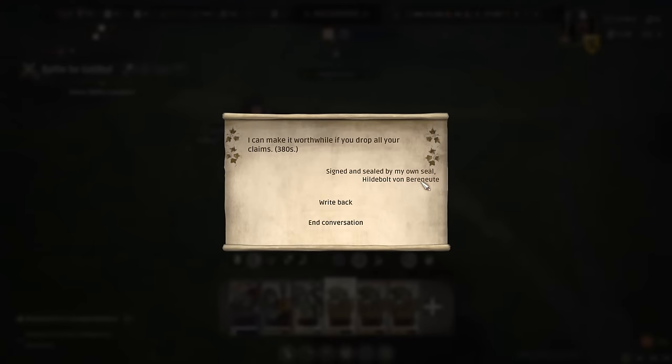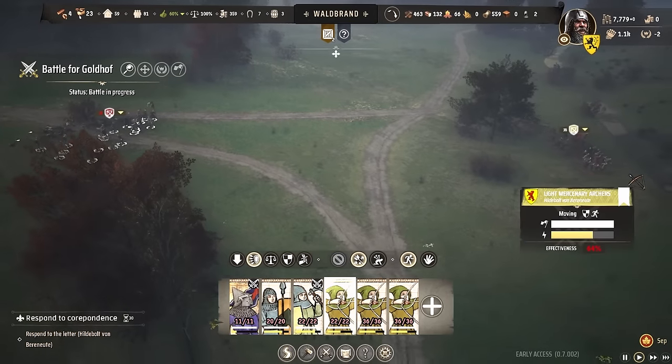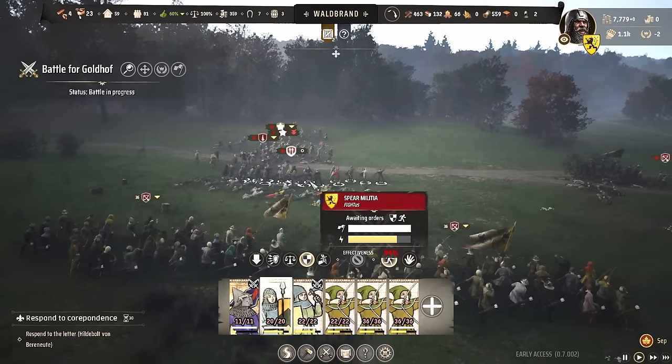I immediately got a message: 'I can make it worthwhile if you drop all your claims,' signed by the enemy. The options were write back or end conversation. Well, this is a sign that you're winning — so end the conversation. I should win this now. The archers are running away and I'm melting them.